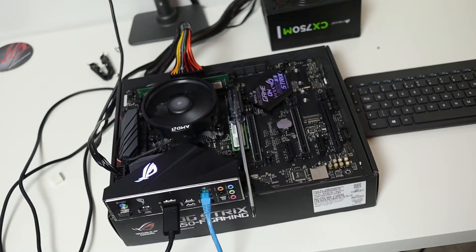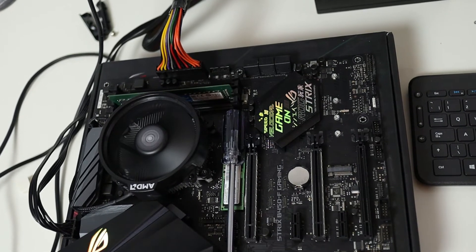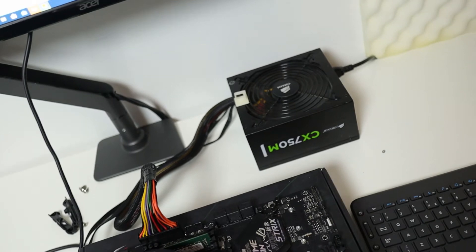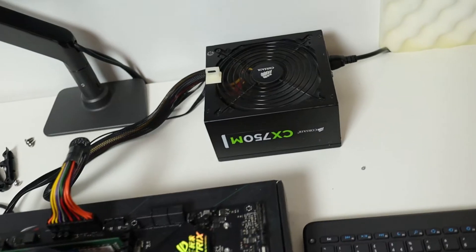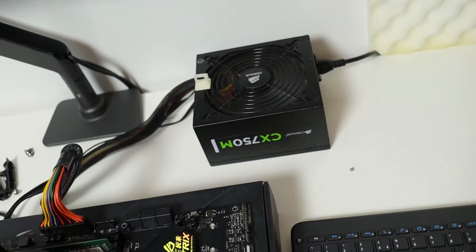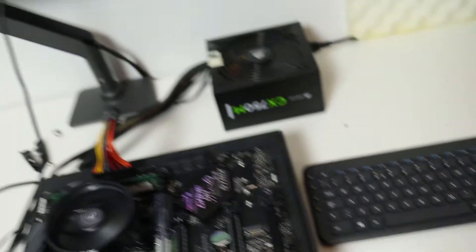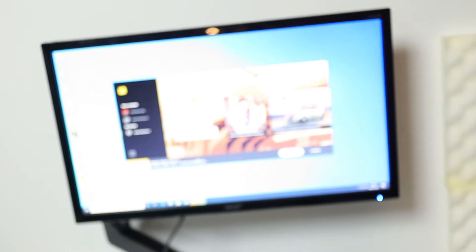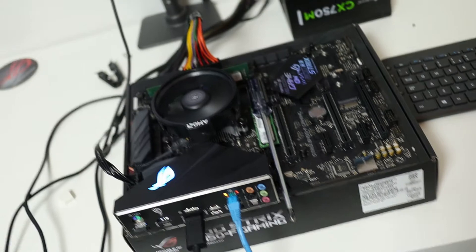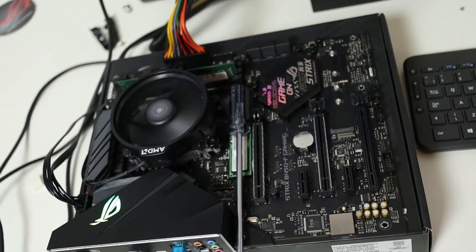Let's go ahead and build the system. I installed the 250GB NVMe drive, and the system is powered by a CX750M power supply. The 750W power supply is overkill, but it's what I currently have. I connected my wireless keyboard with the trackpad, and I am downloading GTA 5. GTA 5 is one of the most CPU and GPU hungry games, so let's see the benchmarks after we install the game.